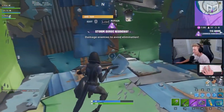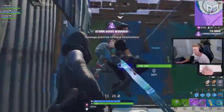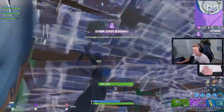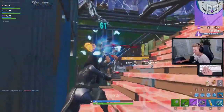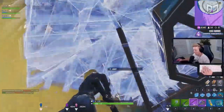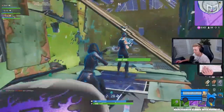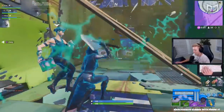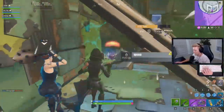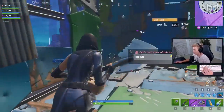FPS, or frames per second, is entirely locally dependent — in other words, it doesn't depend on your internet or distance from the servers. It's all about what you're running the game on and which settings you have enabled or disabled. This might come as a shock to you, but it's probably not your hardware. Computers always have lots of things running in the background using up massive amounts of your CPU, GPU, and memory.